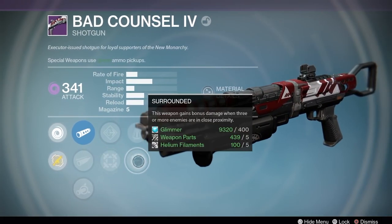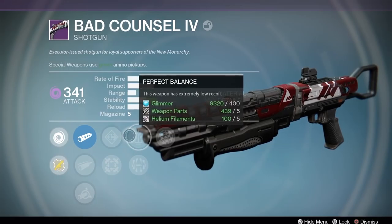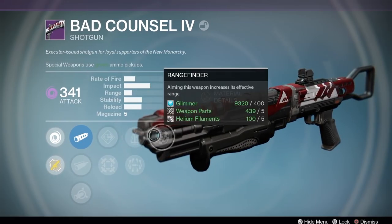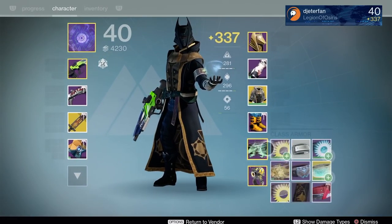I would also go ahead and complete a couple story missions, as that will increase your light level. You want to have as high a light level as possible before going into your faction.